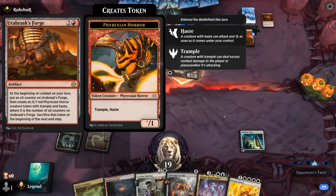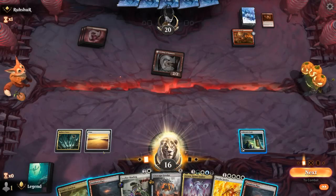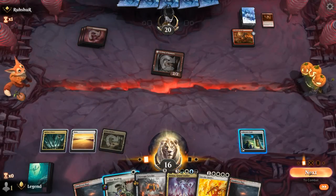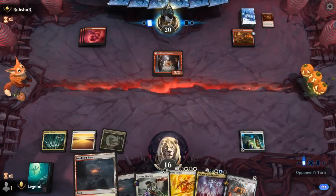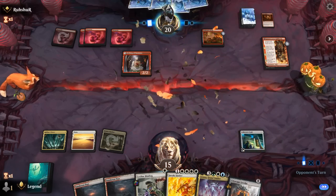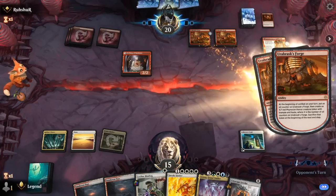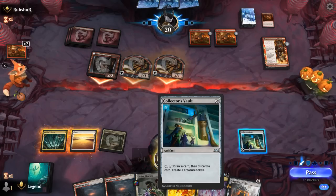Opponent has Urabrask's Forge — good in grindier matchups where you expect a lot of spot removal, but it kind of plays into our game plan of taking over the late game. Leyline Binding could also be an answer, but I'm going to need my treasure for Invoke Justice. Discard Atraxa out of turn and then we should be good to go. Another Kumano. If they had a haste creature on turn two this game could have potentially gotten out of hand, but with turn four Atraxa — if that's not good enough against Mono-Red, I'm not sure what is.